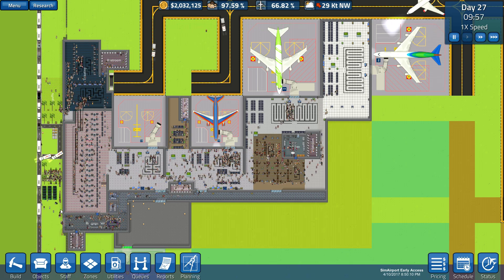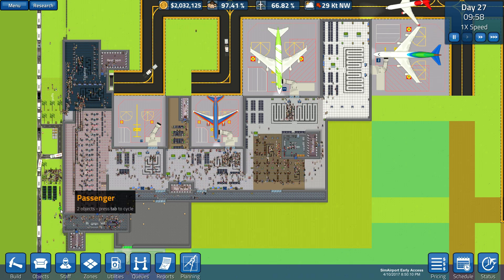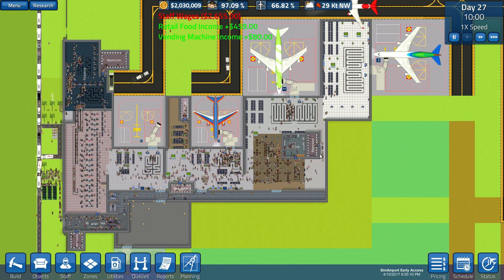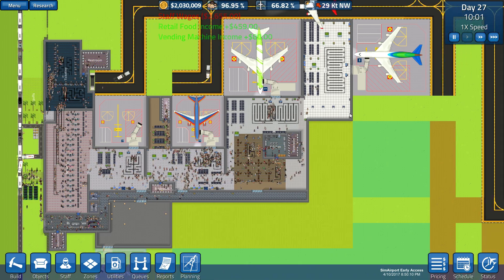Hello friends and welcome. Thank you for joining me today for some Sim Airport — Vanilla International Airport. My name is Sean, and when we left off we had all sorts of stuff going on.